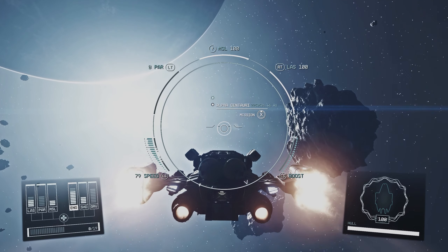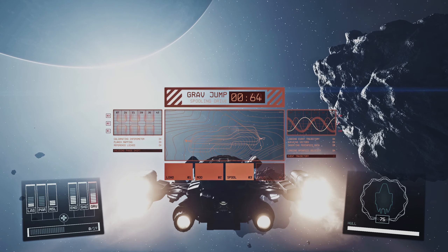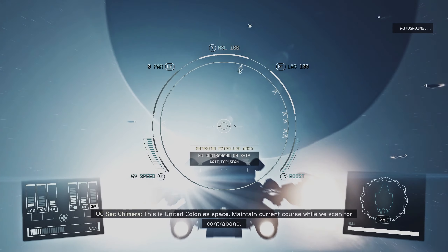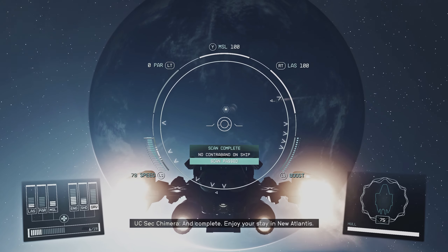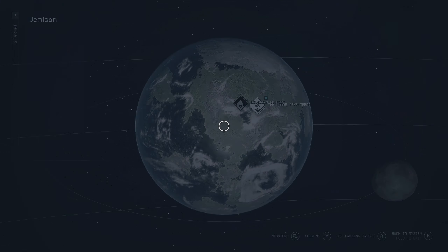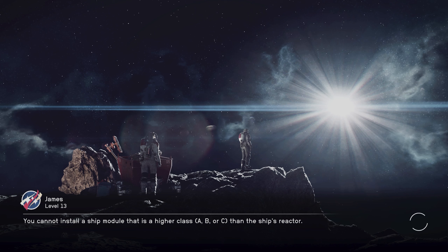Alpha Centauri — let's blast our way there and put all this power back on our drive. We don't need lasers. This ship is massive — super fun to play with. This is going to be our main ship for this playthrough because I love how powerful and cool it looks. Contraband check — I don't think we have any. Enjoy your stay in New Atlantis. Let's go to the commercial district, land, get paid, and maybe pick up another bounty hunt mission to get more money.